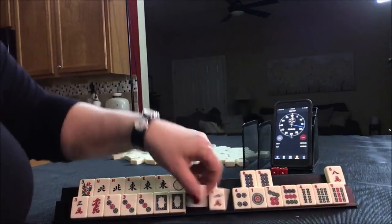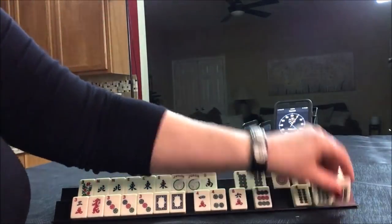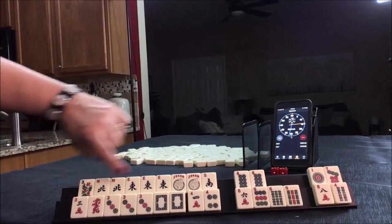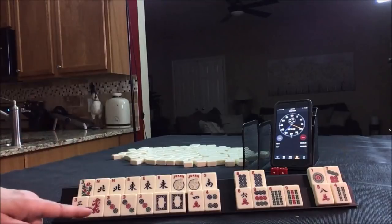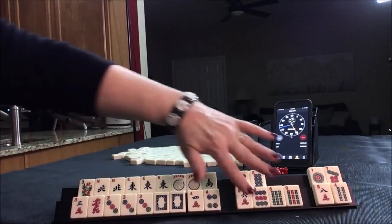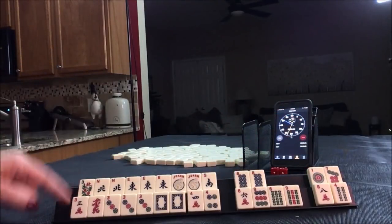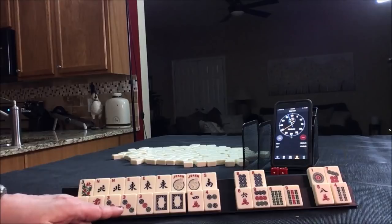I think what I would do is hold the fours. News with the flower for concealed — like numbers with threes. If that doesn't come in: three, four concealed, pung hand. If that doesn't work: three, six, nine. So we have a lot of discards but options. I think that's how I would play this. Leverage that pung right there.